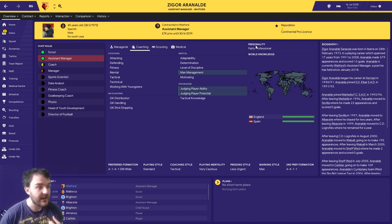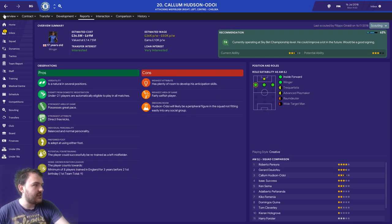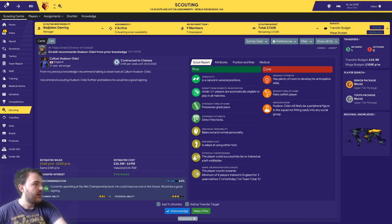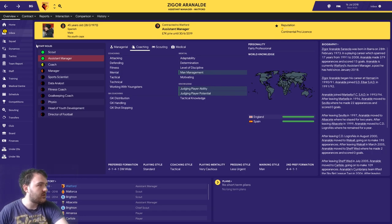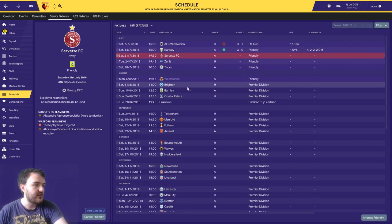So basically for team selection, it's going to be based on who's played well in friendlies and recent games. For buying players, it's going to be very much relying on scout reports. Here's the first scout report - Callum Hudson-Odoi. As you can see, absolutely nothing there apart from his height and weight. Scout reports are going to be very important in this save. I'm going to play the transfer window off camera and come back for the first game of the Premier League season, which is at home to Brighton.